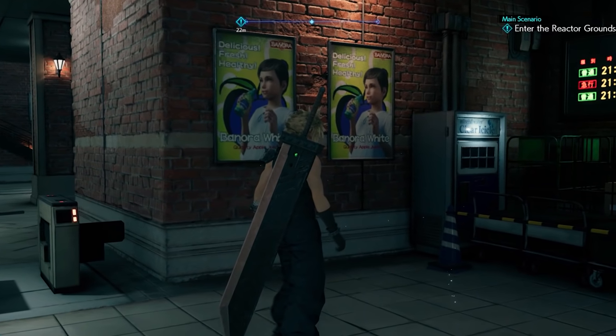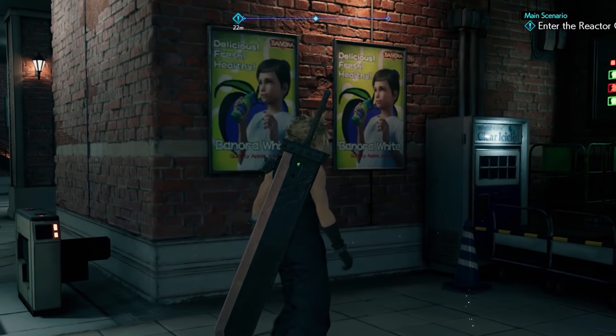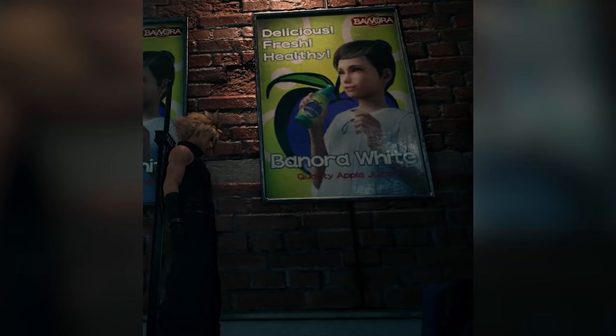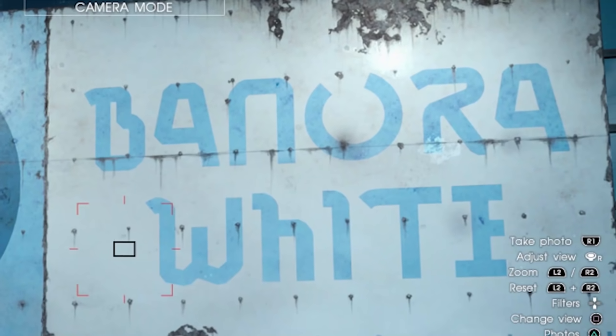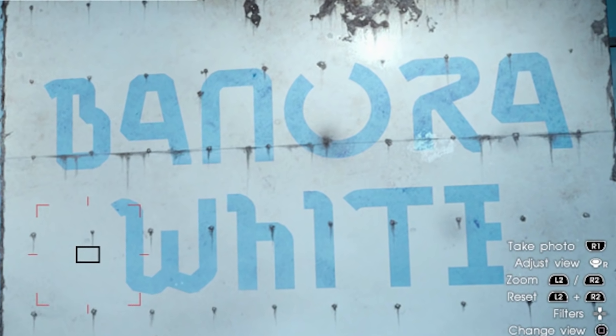The first is the Benora White poster. This is of course a reference to the apples that were featured within Crisis Core as a prominent plot device for Genesis. The poster states that Benora White apple juice is delicious, fresh and healthy. Benora White posters also appeared in Final Fantasy 15, no doubt due to Hajime Tabata serving as the director of Crisis Core.